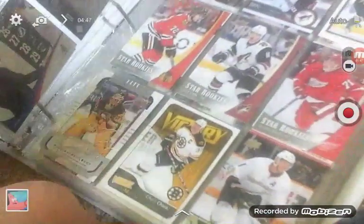I have a Connor McDavid right here — Steve Eisman rookie card, you can see it. Connor McDavid rookie card, this one.